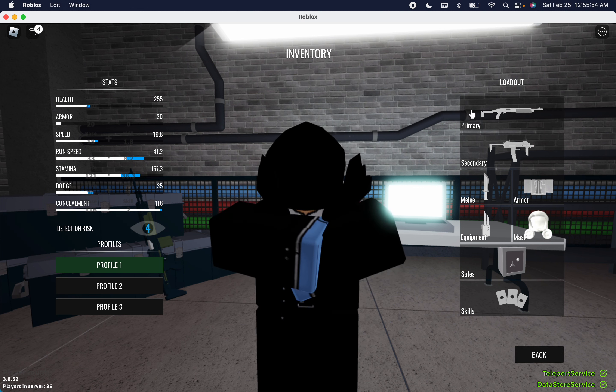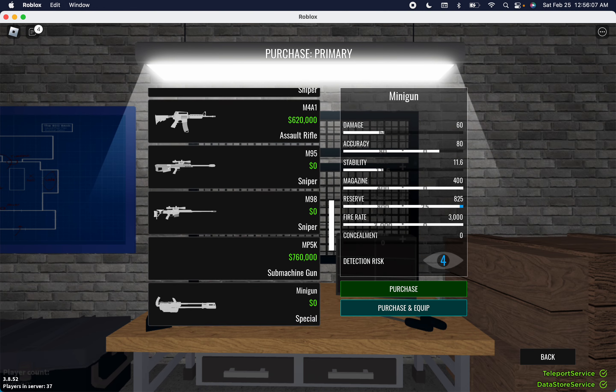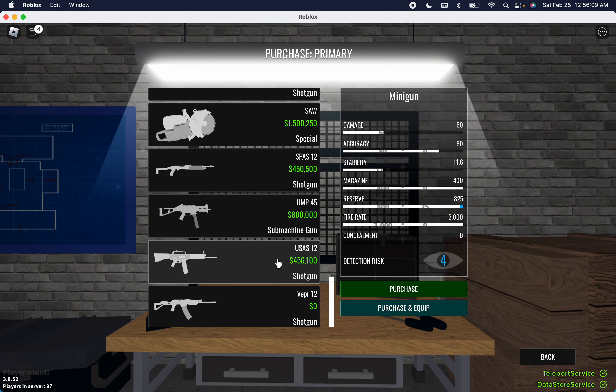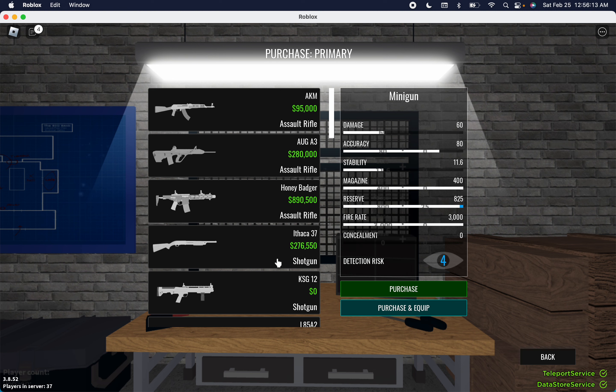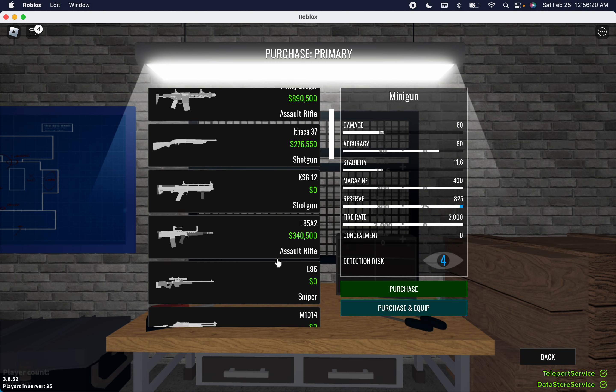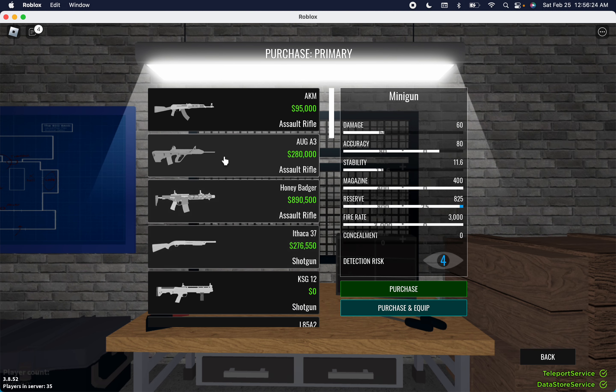So you've got your primary, your secondary, your melee, your armor, your equipment, your mask, and your skills. The safes aren't really important — that's just cosmetic. So we'll start with primary. There are a lot of guns, as you can tell. Most of these you're probably not going to use because they all serve different purposes. Some are better than others; some are game pass, some are not. We'll start with the assault rifles.